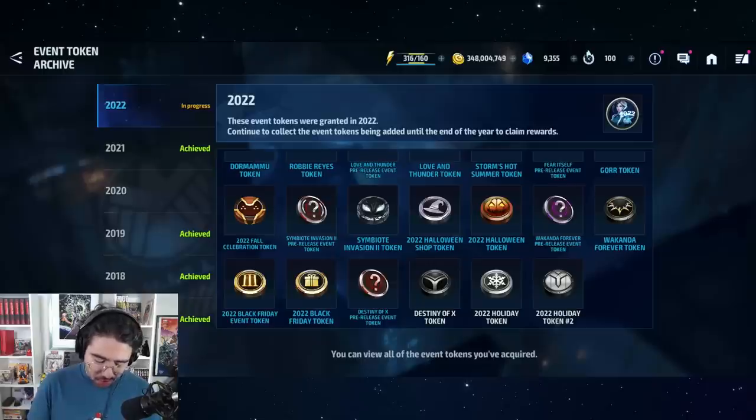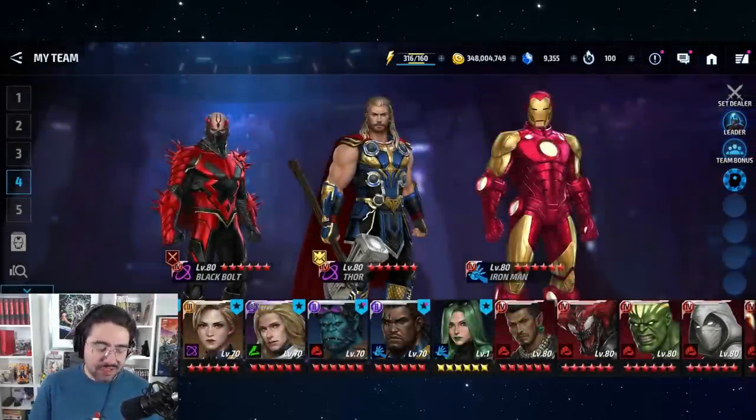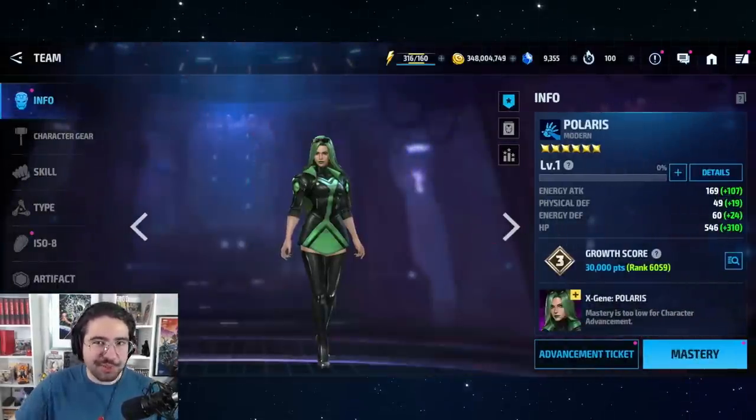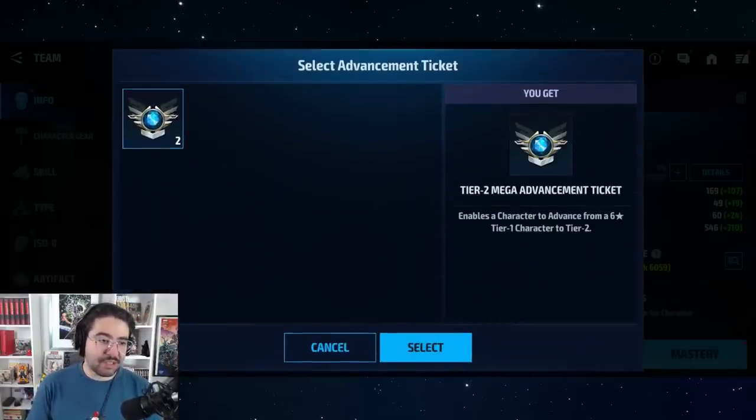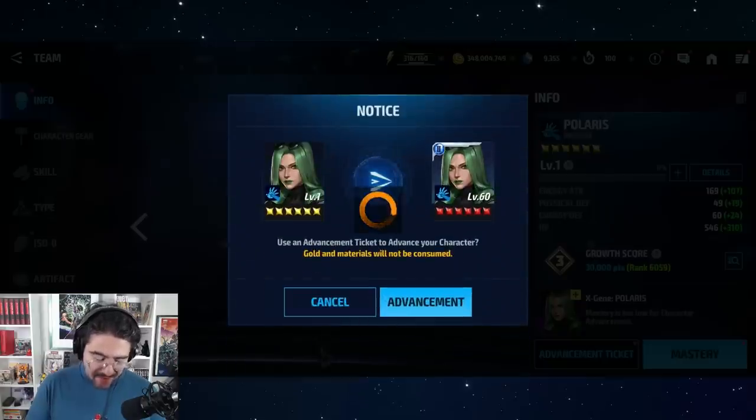You have 11 to 12 chances a year to get these, and we're not even releasing 11 characters per year anymore, so you'll have more than enough. Occasionally there will also be sales in the shop where you can trade 3,000 or 5,000 crystals for a bundle that includes a mega tier two ticket — we had one recently for Black Friday — so you can use that on her as well.